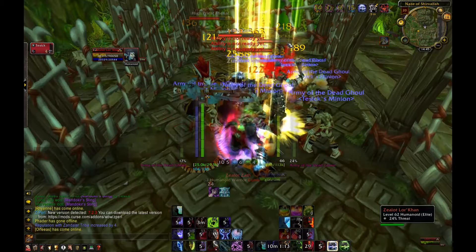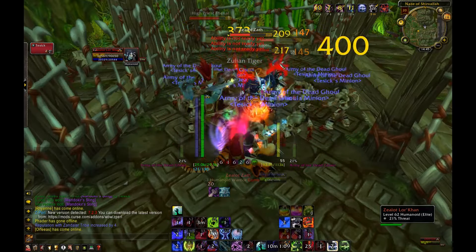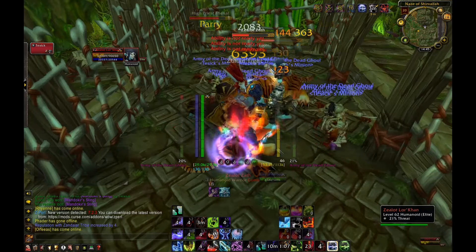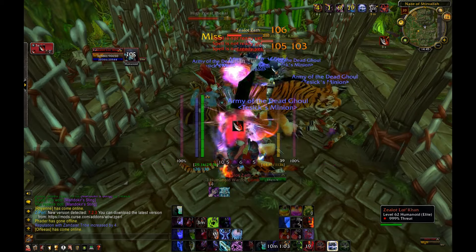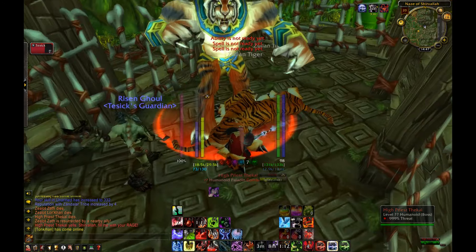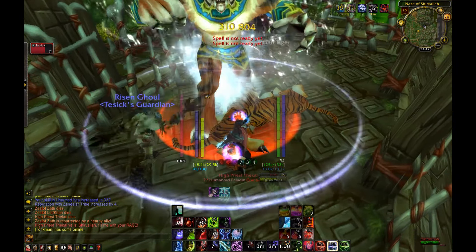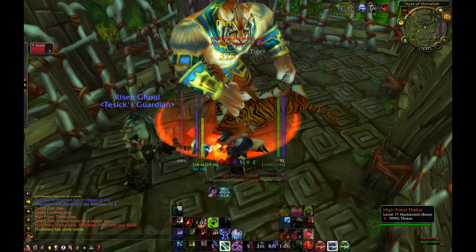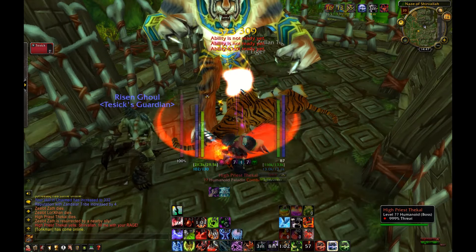I'm also going to explain how the short lockout of ZG actually works. Let's start with the lockout because it's the easiest part. Unlike the majority of raids, ZG is on a 3-day lockout, meaning the raid resets every 3 days instead of every 7 days. Because of this, you cannot count on Wednesday being reset day — simply check your in-game calendar or raid tabs for reset info. Generally, you can clear ZG twice a week.